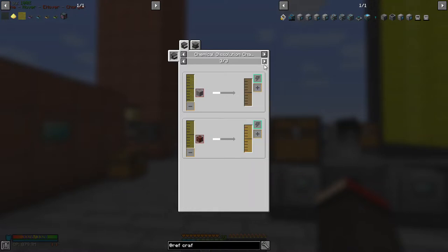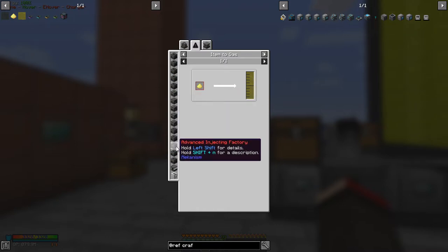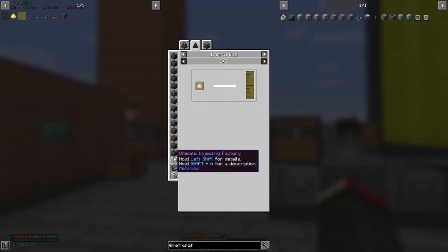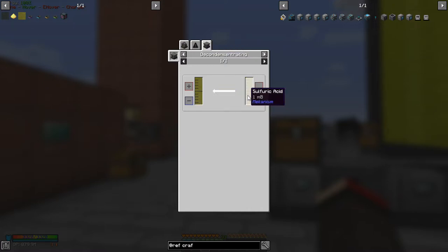The one I want to focus on first is how to make sulfuric acid. The recipe is: water vapor plus sulfur trioxide produces sulfuric acid. There's also a way to do items to gas, but the chemical dissolution chamber and compressing factory don't actually work for this. The only real way is in the chemical infuser: sulfur trioxide plus water vapor makes sulfuric acid. You can also deconcentrate flowing sulfuric acid, but that's not very useful.